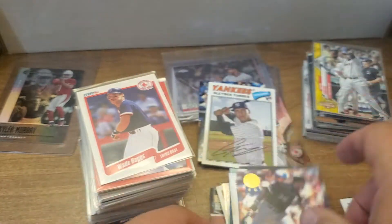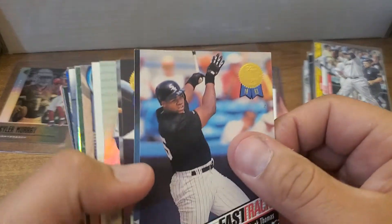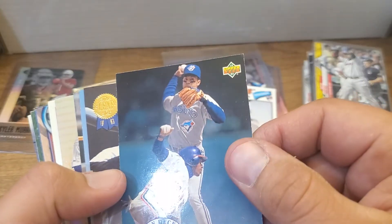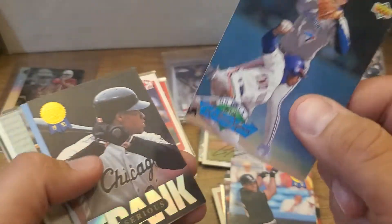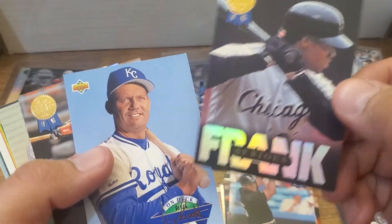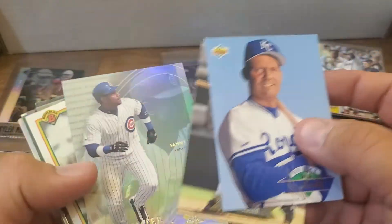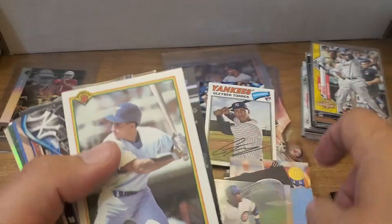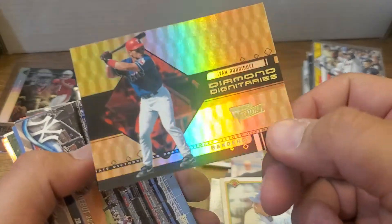Frank Thomas — there's a set here from this Leaf set, I think I have that, I'll have to check. I am a Frank Thomas super collector, just can't remember what I have and what I don't. There's another Frank on deck. Roberto Alomar, yep, there's another one. George Brett, Tony Gwynn, Sammy Sosa SP Premier Performer, Omar Vizquel, a Pudge.